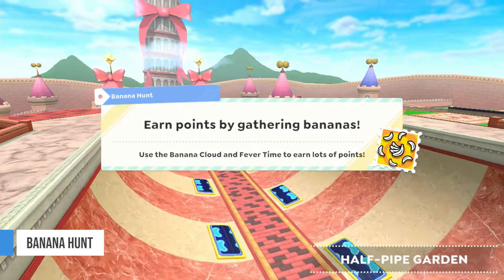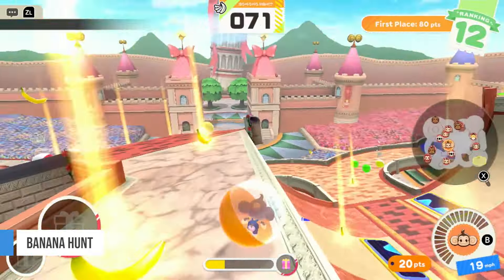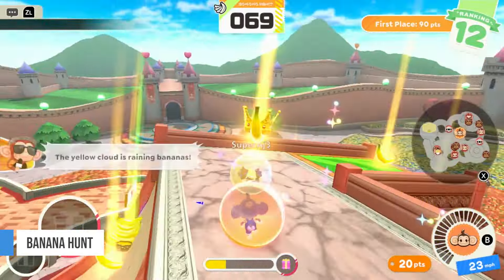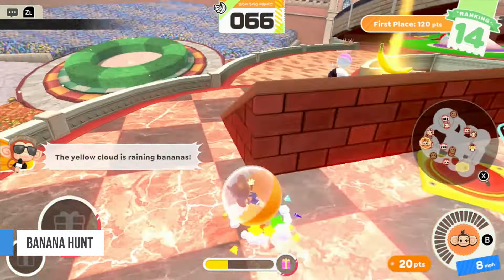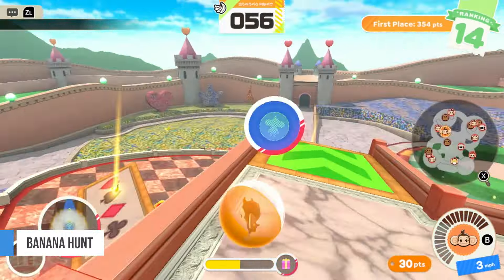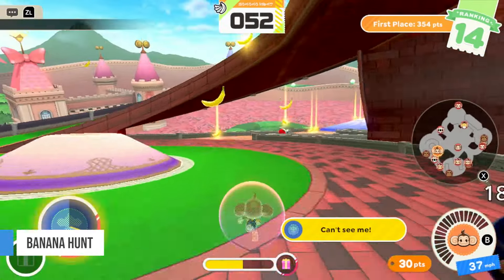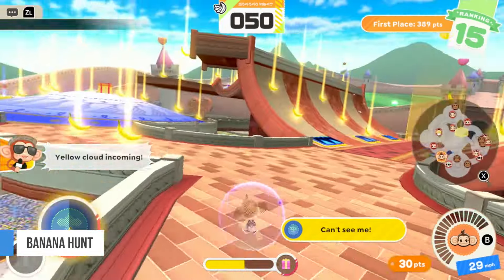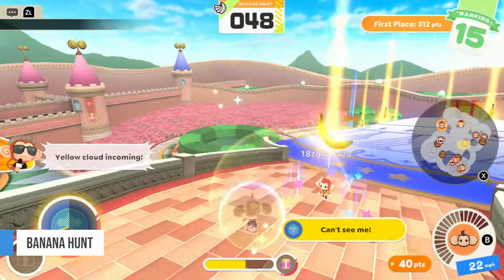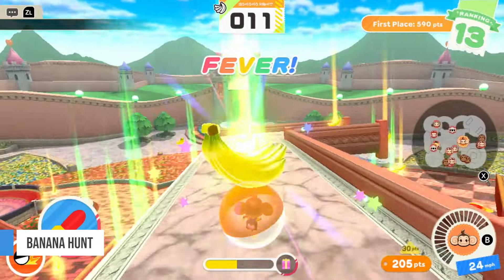Another mode to test your skills is Banana Hunt. Here, the aim isn't to reach a goal at the end of a course. Instead, you'll need to grab as many bananas as possible within the time limit. The maps in Banana Hunt are filled with bananas, but you'll also be competing with other players to collect all of them. You can even bump into them to make them fall out so you can climb up the leaderboard. Near the end of each battle, the bananas get multiplied, making the end part a mad dash to collect as much as you can.